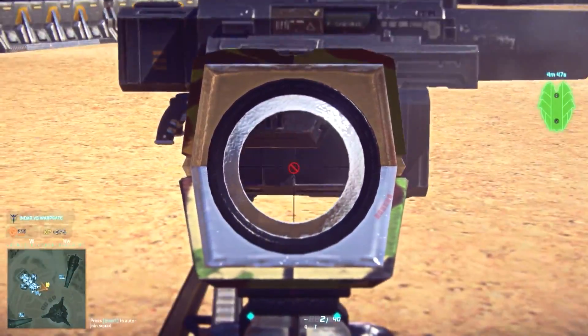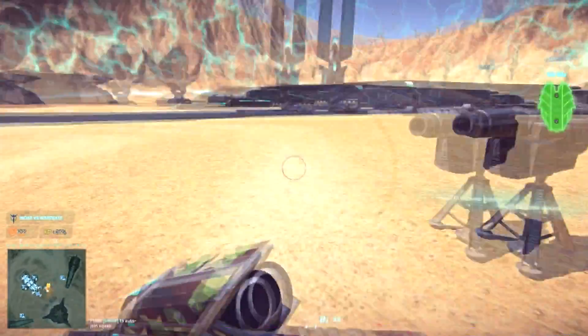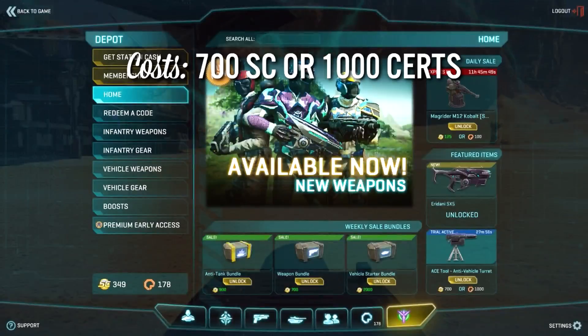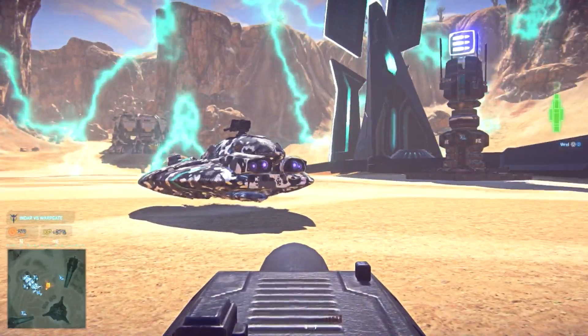The new anti-vehicle turret is spawned from your ACE tool, which means it can be changed into an ammo pack, the same as your normal one. And it's going to cost you 700 Station Cash or 1,000 cert points, so the same as most good weapons.